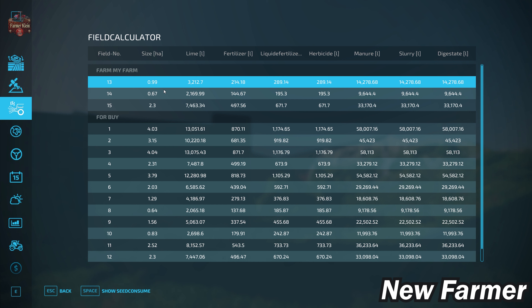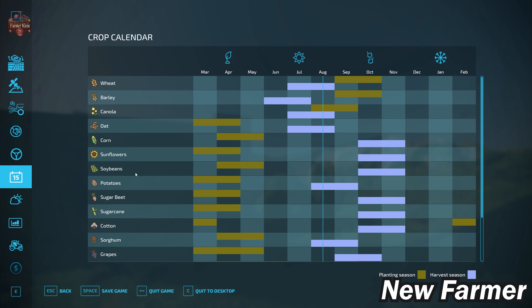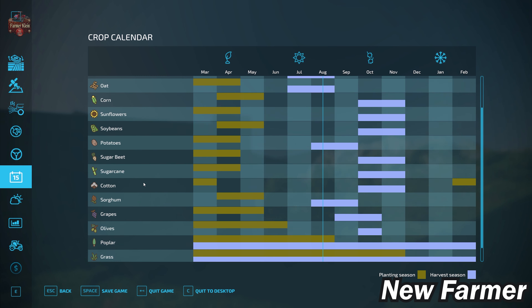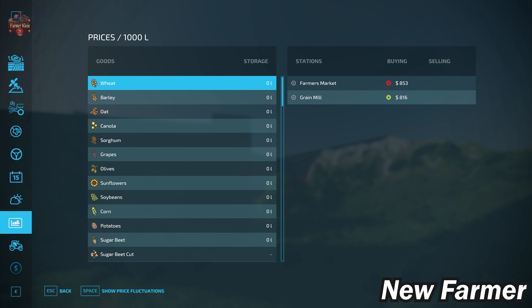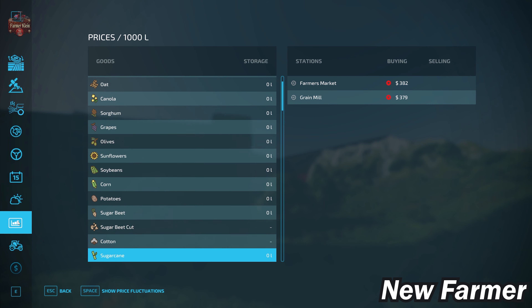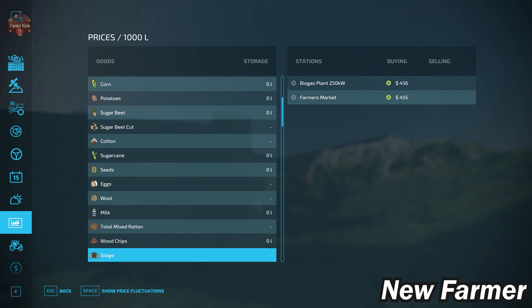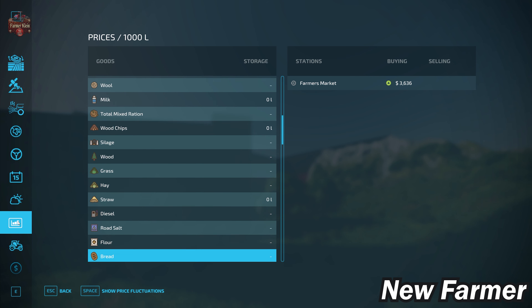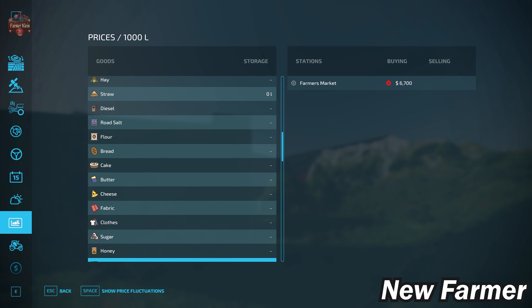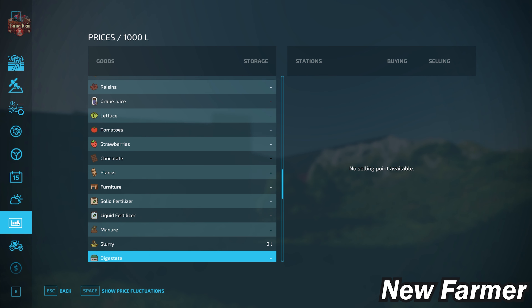We start out with fields 13, 14, and 15 — at 0.99, 0.67, and 2.3 hectares respectively — with the largest field at 4.04 hectares. The map has the standard base game crop counter. Looking at the prices screen, we have the ability to sell all base game crops as well as animal outputs: eggs, wool, milk, silage, hay, straw, and grass, along with all base game productions.